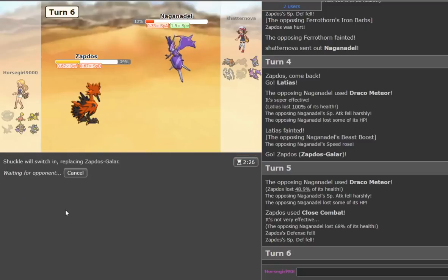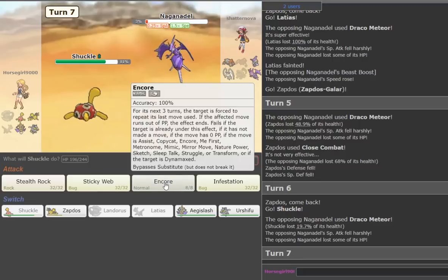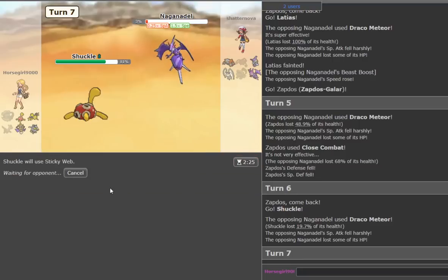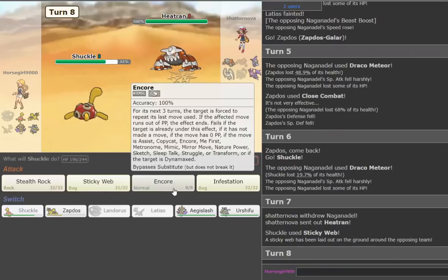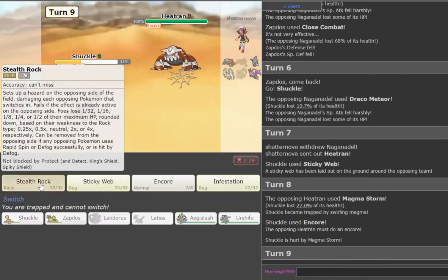He's probably giving us Draco again — yeah, but that doesn't do crap. He takes Life Orb recoil as well. Now we can go Aegislash and get the Hazards up. We get the Webs up — whether it impacts all three Pokemon, it's a boost. He goes for Nasty Plot — that's fine. We go Sticky Web and Infestation, or we can go Rocks and just trade with it. He goes Heatran — we Encore it. He goes Magma Storm, but it doesn't do enough so we can get Rocks up too.